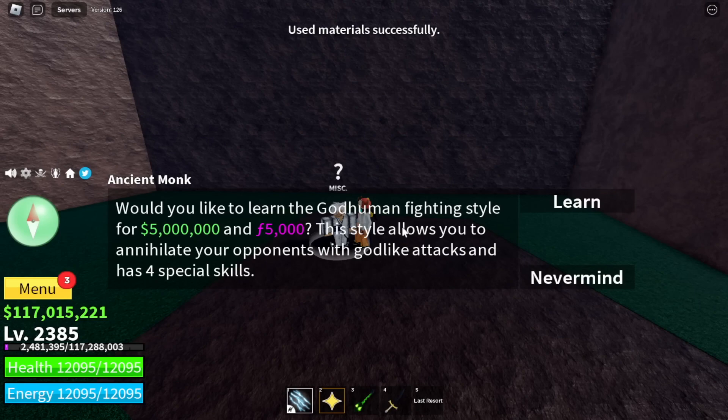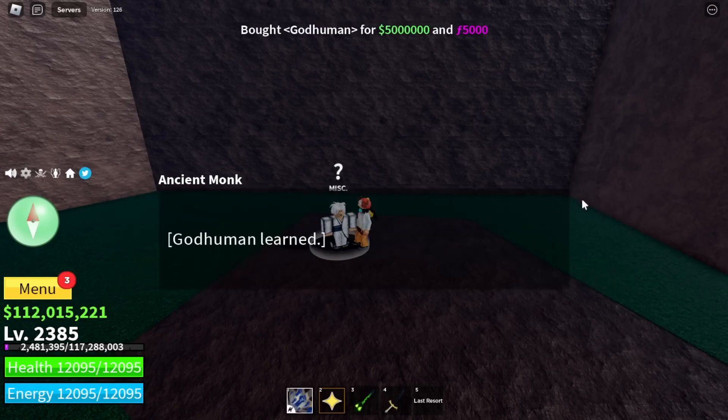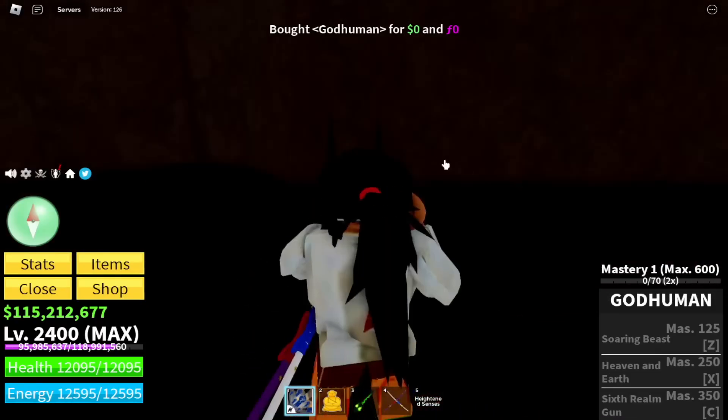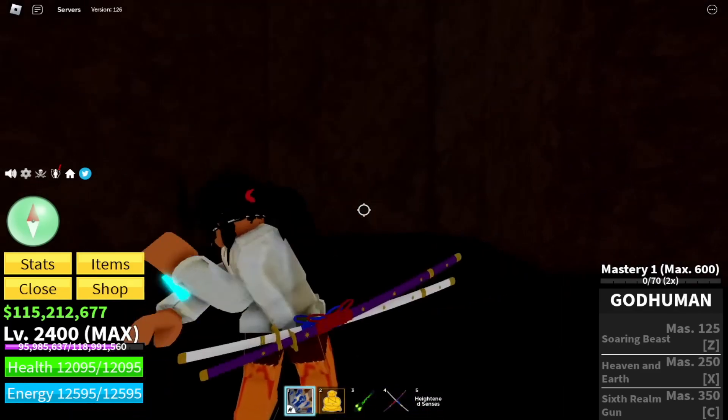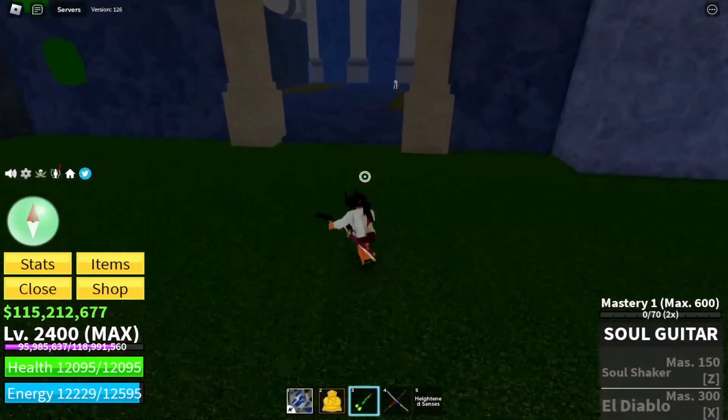I have a question. The monk says it has 4 special skills, but once I learned the fight style, it only has 3. So guys, can you explain to me why is it like that? We only have 3 skills — please help me by commenting in the comment section. But my friends have a theory. I will show it later.